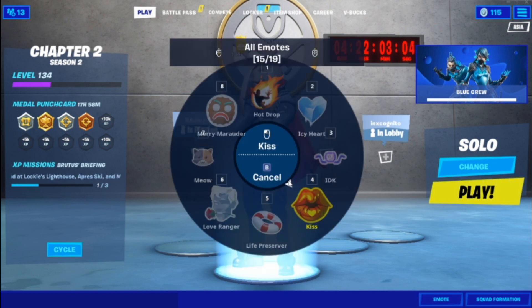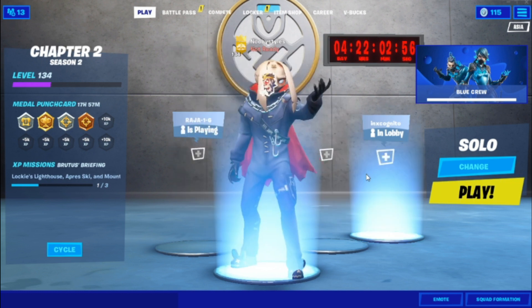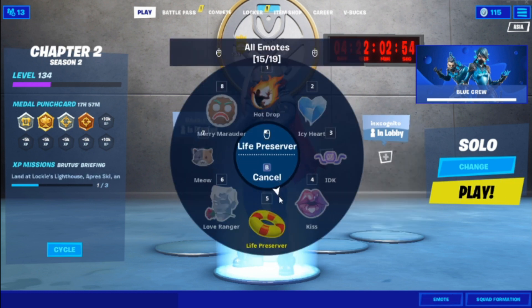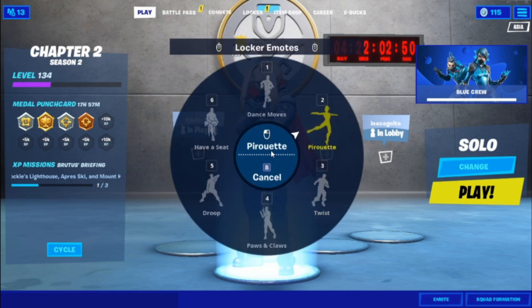These item wraps count as emotes too, so click on the last emote you have — mine is Wukong. Just put that on. After that, go to Emotes again and do the first dance you have — for me that's basically the default dance.